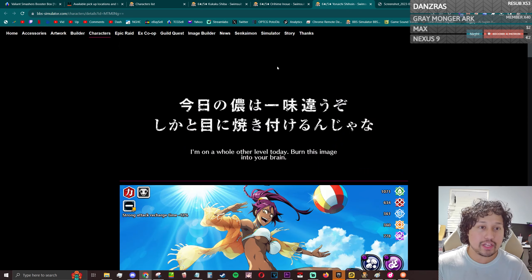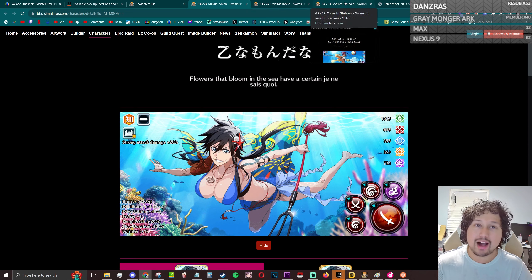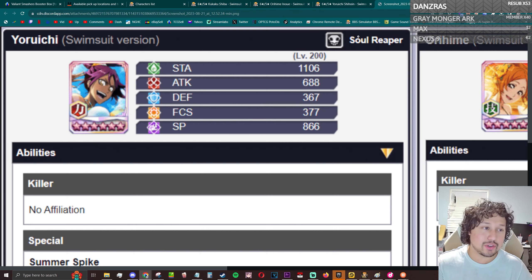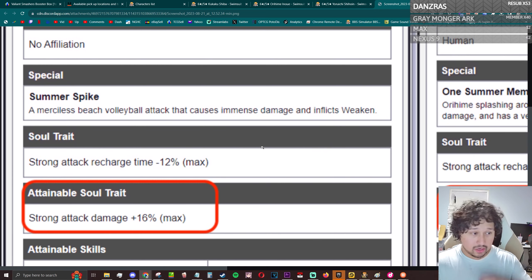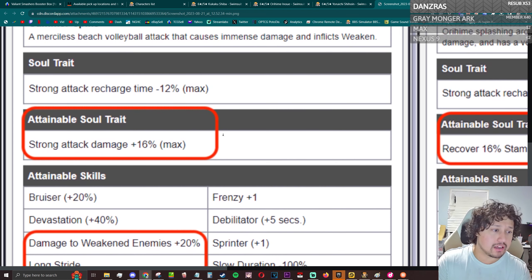This is kind of interesting because I don't really think there's anything they can do to really salvage these characters. Even if they give Yoruichi Havoc, I don't think she'll have the damage for it. Going into her actual soul trait, she is picking up SAD 16 — not full stamina damage boost, but that's fine honestly.